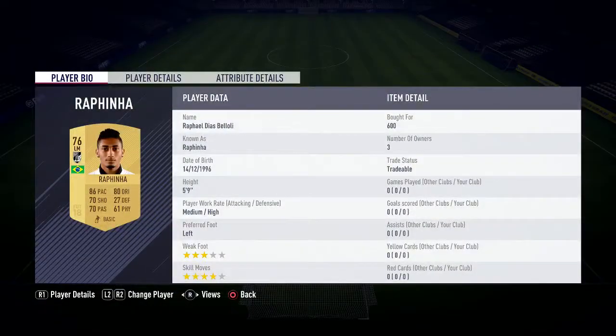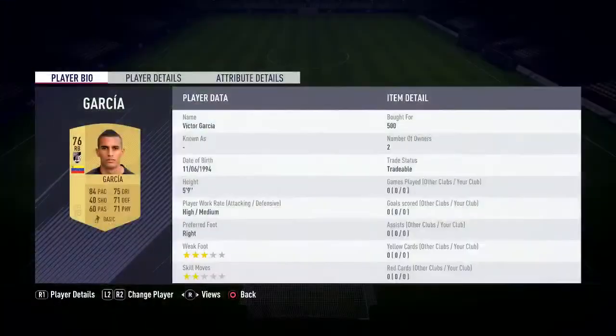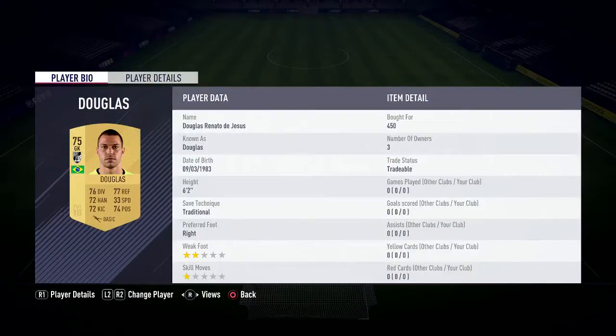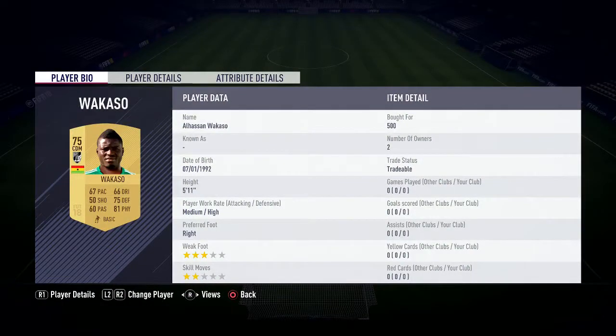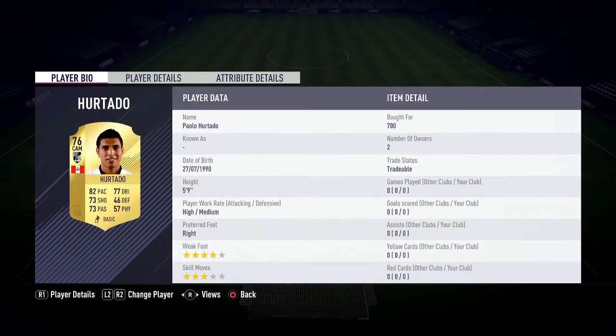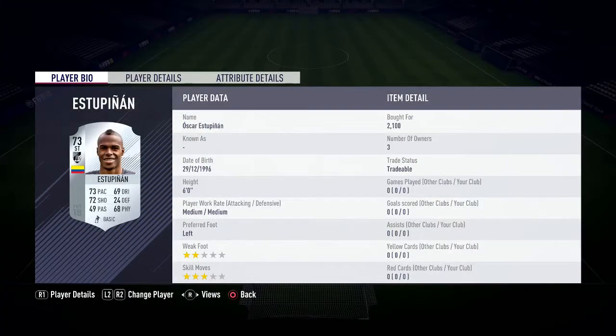Left mid is 600 coins, Rafenia left back 500 coins, center defensive mid open bin for 550, right back Garcia for 500 coins, center back Perrero around 400 coins, goalkeeper Douglas for 700 coins, the other defensive mid Wakasoul for 500 coins, discard 700 for Holtodoro — I don't know how you say his name. And the striker — yeah, I'm not gonna pronounce that name either.